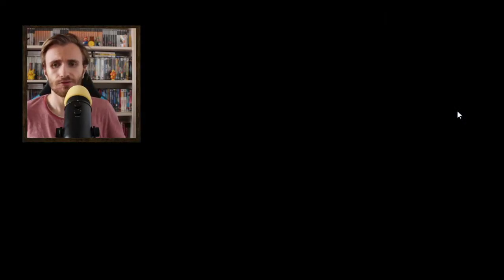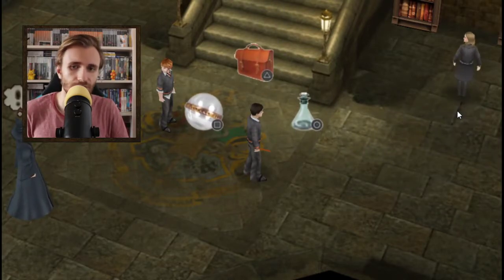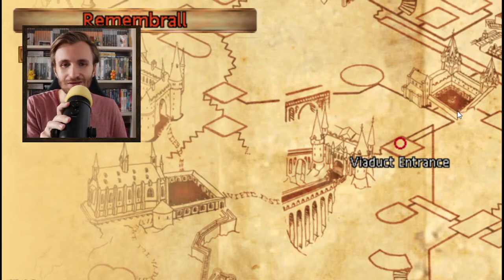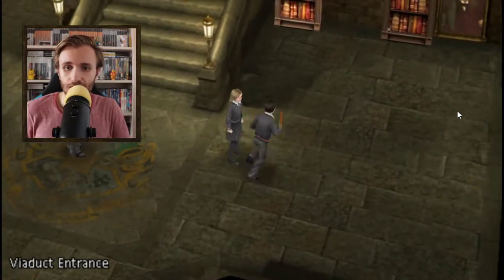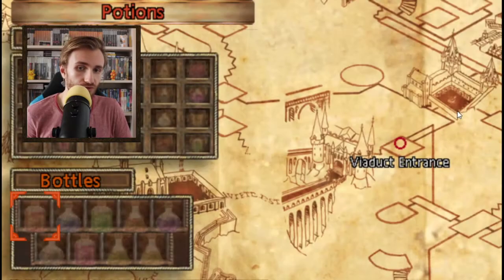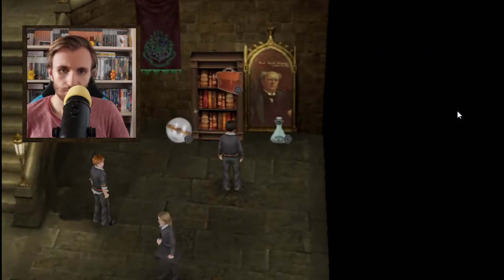Ok I'm back. After the cutscene and loading screen we end up here. You get a tutorial that if you press the select button you get this menu and the Remembrall, which shows you what you have to do in the game. It's not really that useful since the whole task system is a mess, just like Order of the Phoenix. You also have your inventory where you can see which items you have, and here are your potions and ingredients — right now you have none.